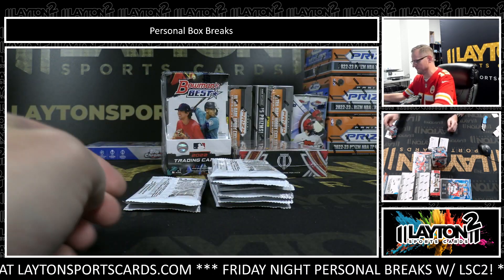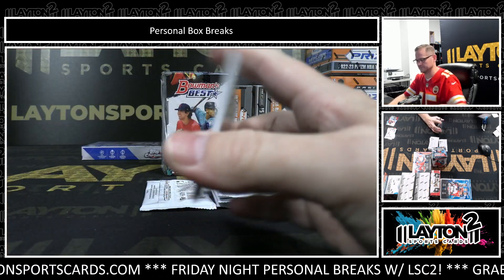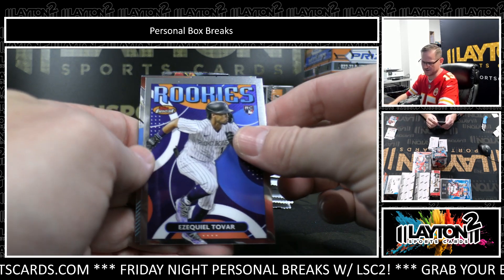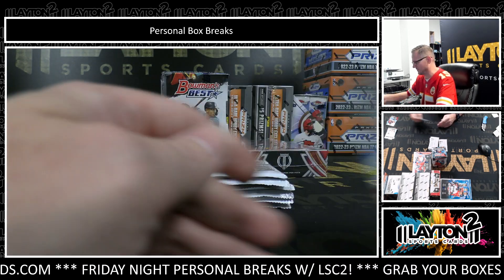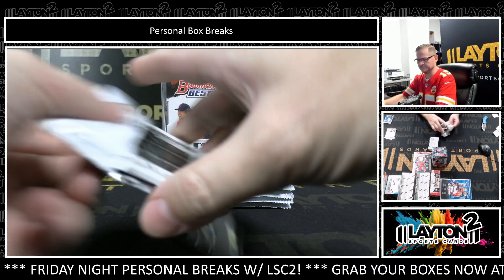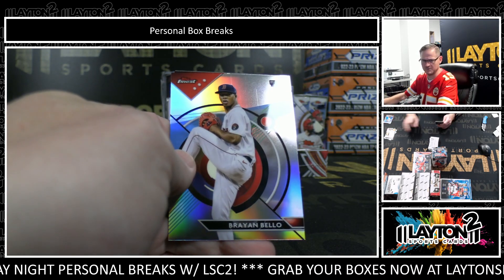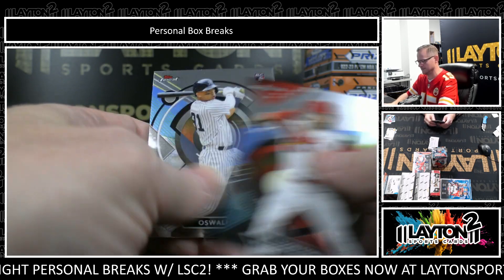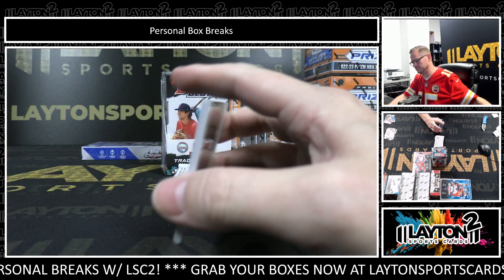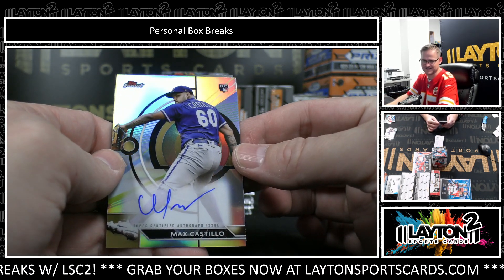Headliners, Devers. Rookie Design Variation, Ezekiel Tovar. There's Gorman. Rambello rookie refractor. Headliners, Tatis, and rookie auto Max Castillo.